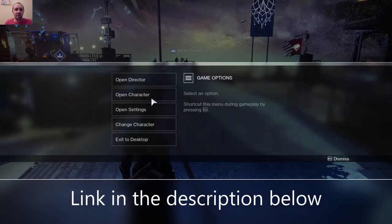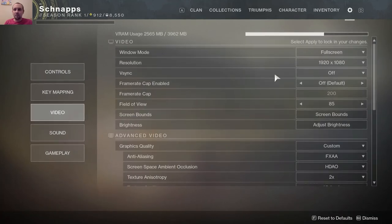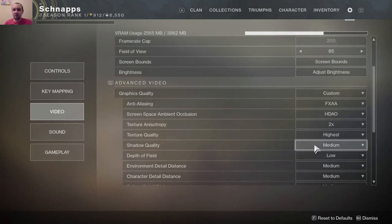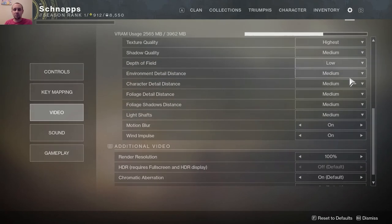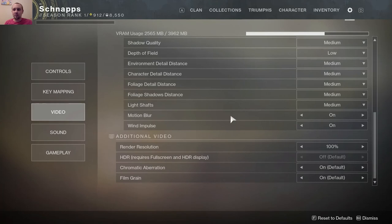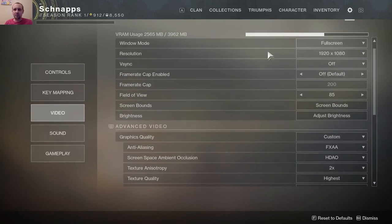Let me show you the settings. I didn't tweak them at all — these are the defaults, recommended settings by NVIDIA. V-Sync was off, texture quality highest, shadow quality medium, most of it's medium or low, with motion blur on and wind pulse on.